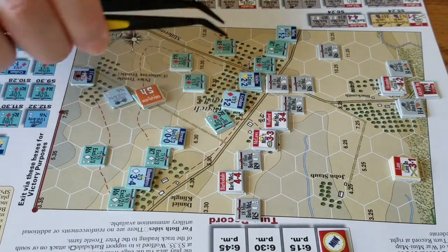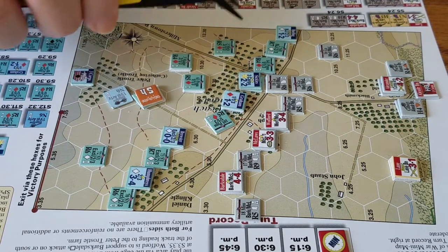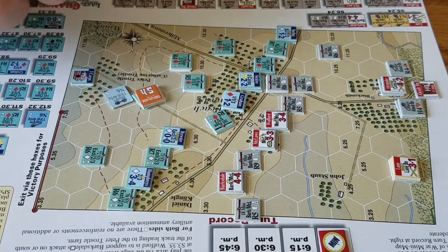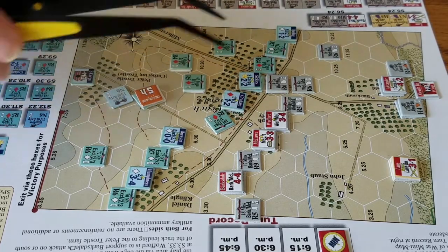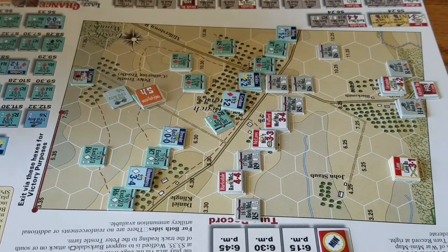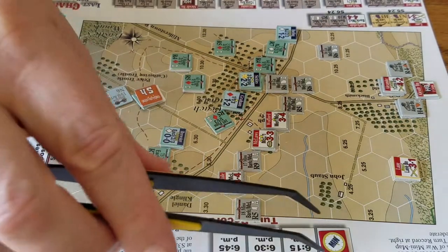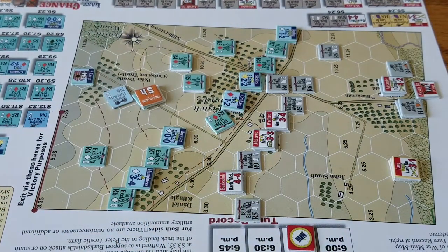I'll give them an after-action report like this, showing positions on the map, casualties, and they'll assess the map on their own — it'll be interesting. Anyway, I started rambling about some other stuff, but thanks for watching. I'll get this first series of videos up — it's just the intro, the Confederate turn, and the Union turn. Then the next video will be Confederate turn, Union turn, and so on, so they should go pretty quick. Getting ready for the 6:15 PM turn — thanks for joining me.